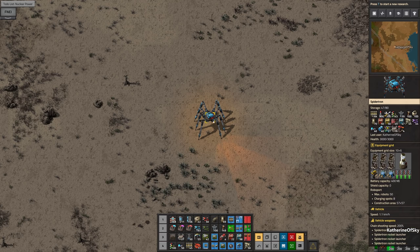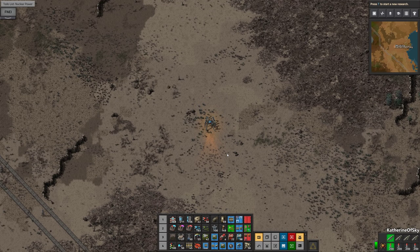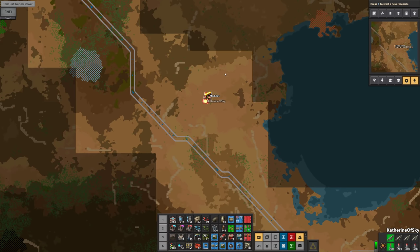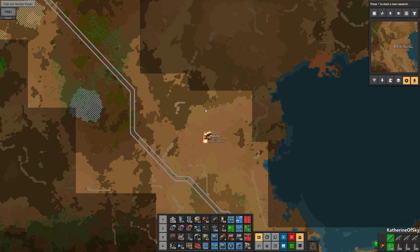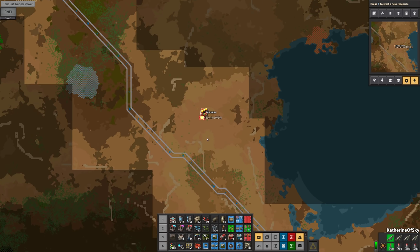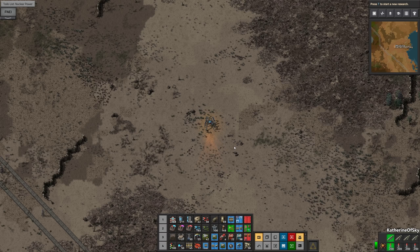Greetings and welcome back to Factorio. I'm Catherine of Skye, and here we are in this beautiful Factorian early morning in the modules area, where we want to build this module setup and add it to our collective. We have 787 productivity modules wanted and 274 speed modules — we need a ton of these things.